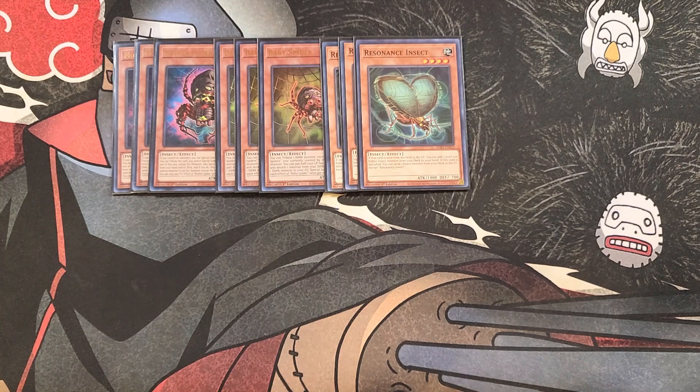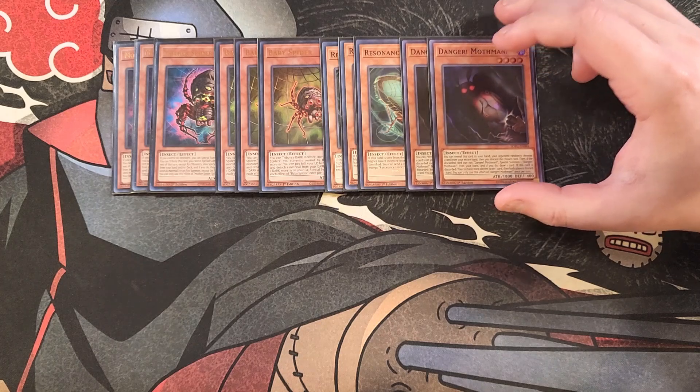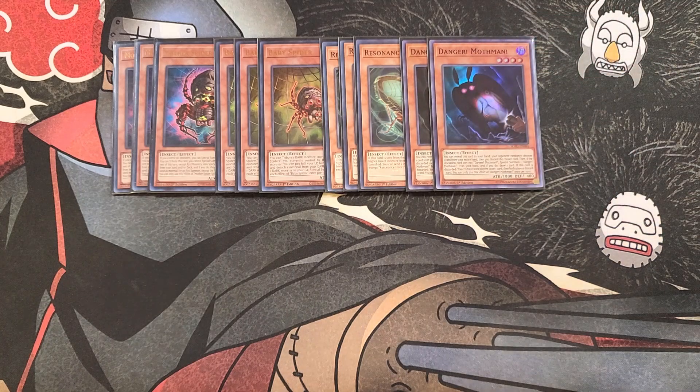We then play two copies of Danger Mothman. Danger Mothman is great as a two-of because it is a level four insect that we can use with a really spicy tech card, and it's a good extender. You can reveal this card in your hand, your opponent randomly chooses one card from your hand and you discard the chosen card. If the card was not Danger Mothman, you special summon one Danger Mothman from your hand and draw a card. All Danger monsters have this ability — you reveal them, your opponent picks a card, you discard it, and if it wasn't the revealed Danger, you special summon it and draw a card. Mothman's unique discard effect lets both players draw a card and then both players discard a card, so regardless you're drawing to get to combo pieces.